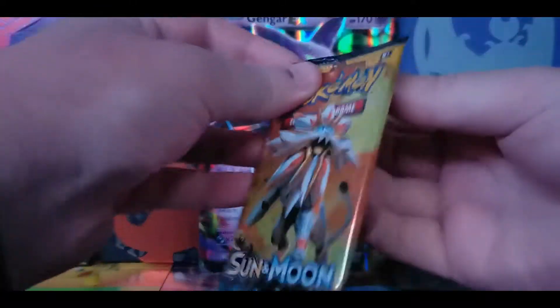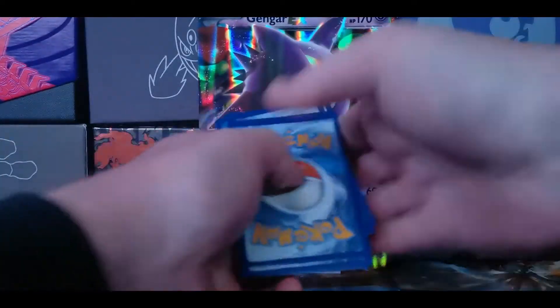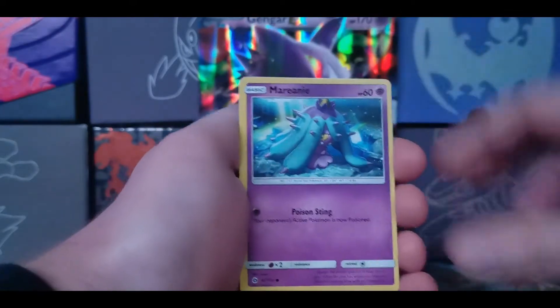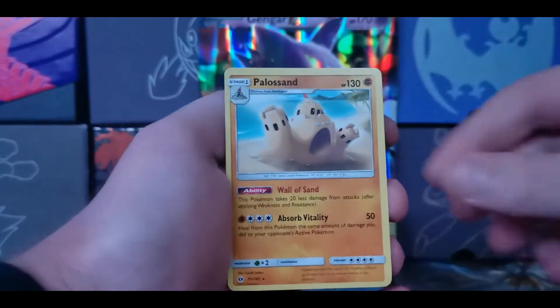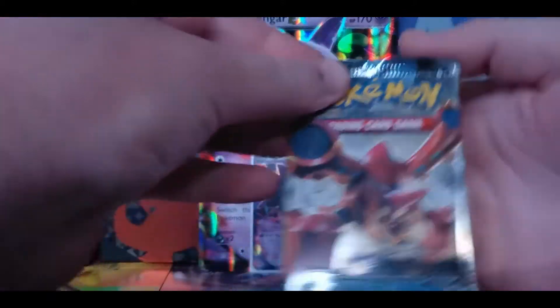I'm getting a huge collection of these oversized cards and don't know what to do with them. We're going to start today with the Sun and Moon pack — base set. Can we get that secret rare? Zatian — 1, 2, 3, 4 to the front. We have a Fire Energy starting us off, Potion, a Trumbeak, Golbat, Stufful, Marowak, Dugtrio, Bounsweet, Lollipop, a Reverse Gigalith — it's a rare — and a Palossand. That usually means the rare isn't going to be anything if we have a rare reverse. Unfortunately.